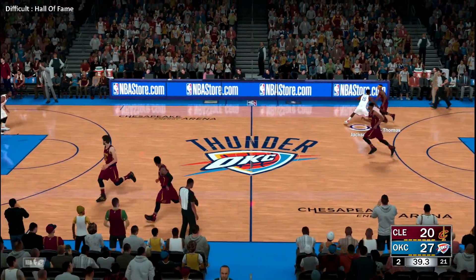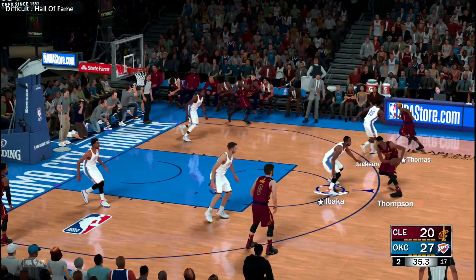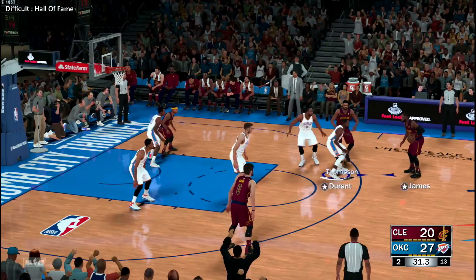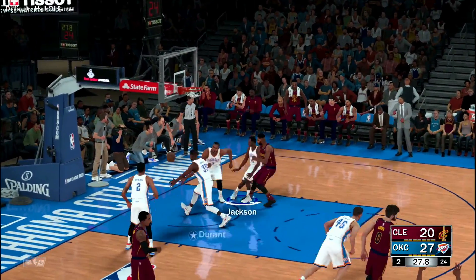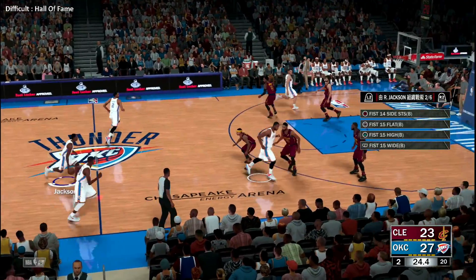Forty-one seconds left in the first half — this is obviously where you'd like to see a two-for-one, great time to squeeze out an extra possession. Here's Love from the arc — good! The assist goes to James. LeBron's got three assists in the game.